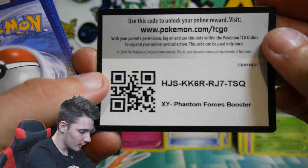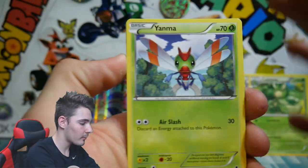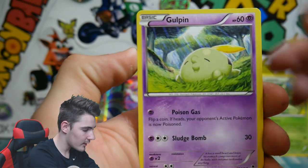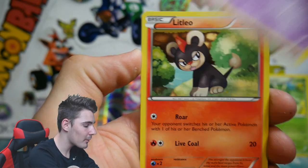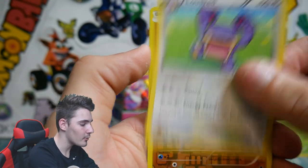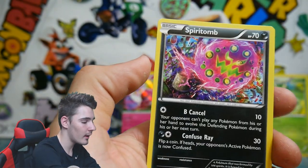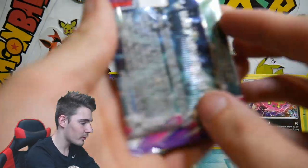There is a code card — can we get another Ultra Rare? That'd be awesome. We have a Yanma, a Gulpin, Spearow, a Pumpkaboo, a Litleo, a Fletchinder, Zero Stick, a Loudred, Gligar Reverse which is a Common, and a Spiritomb Regular Rare — so just a Regular Rare there, nothing too special.